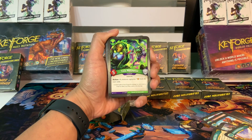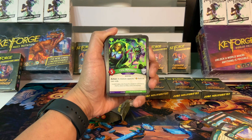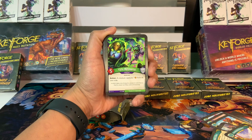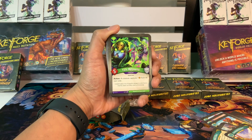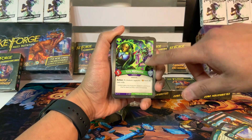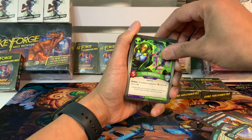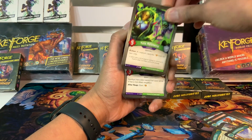Moving on to Mars. A creature I haven't seen before: Yix-Lix Mesmerist, a five-power creature. With action: a creature captures one from its own side. You get to choose which of your opponent's creatures captures one — you can put an amber from their supply on their weakest creature. It's an action though, so you have to specifically do that, not like an after-reap ability.